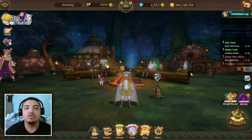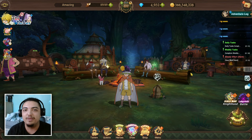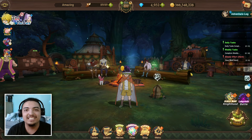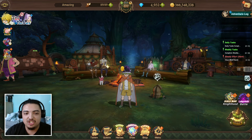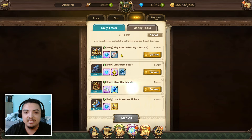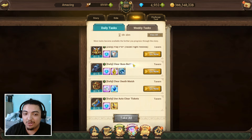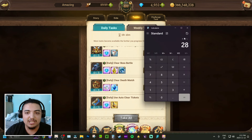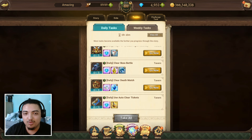Let's talk about all the gem sources you can get throughout every single week on a regular basis. Starting with the first thing that's going to net you a bunch of gems: your daily tasks. For your daily tasks you're getting up to four gems every single day, which calculates up to 28 per week. All you have to do is play PvP, skip ticket your boss battle, and you get both missions done. Four times seven equals 28, so we're at 28 gems right now.